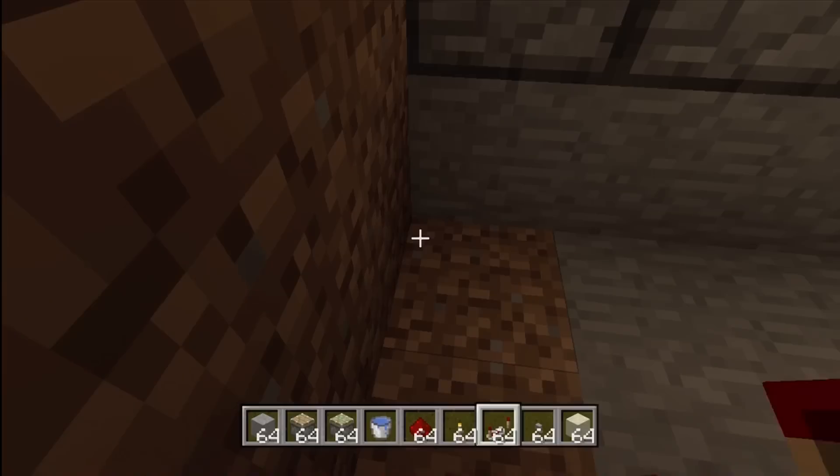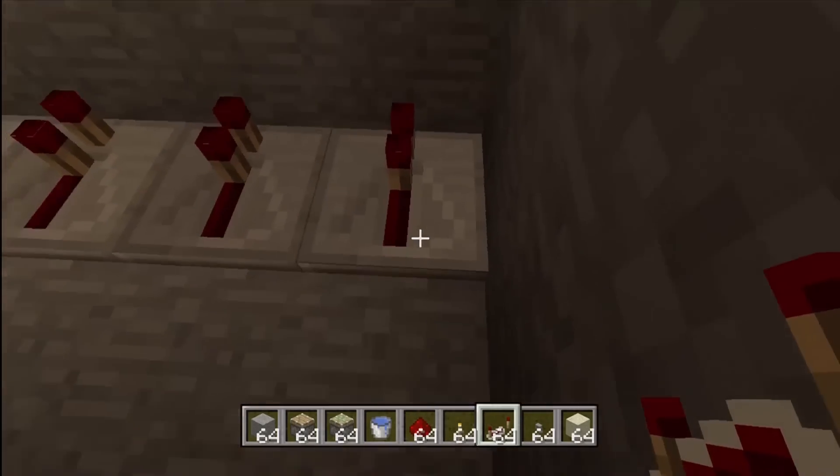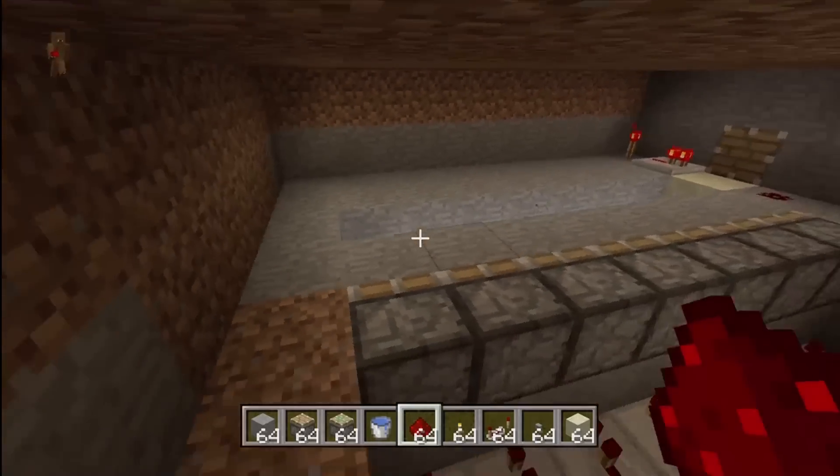Now we're going to take out our redstone repeaters and place them down on each block. Then behind it, place the redstone. Eventually these will be on fully, but we're not fully done yet.